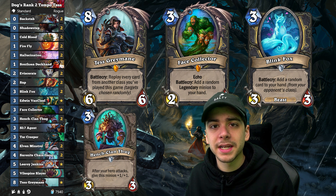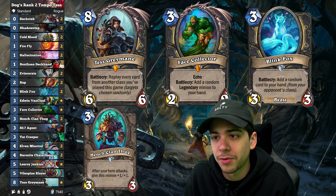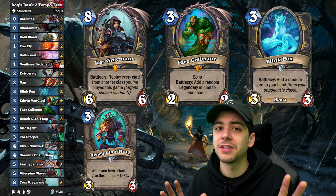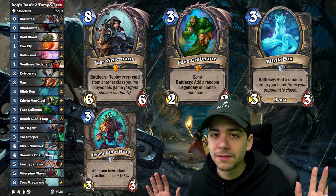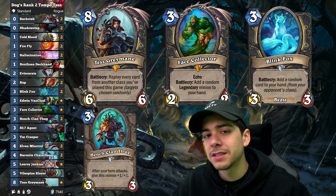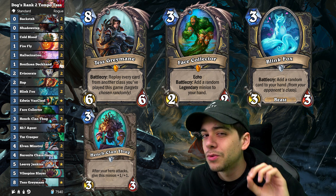Saps are great against big taunts again. And Hench Clan Thug is such a good 3-drop — it's a 3-mana 4/4 at the very least, because usually you're going to dagger up on turn 2. It gets out of hand really fast. It is a little more expensive at 7,900 dust, but if you've got Face Collector and Tess this might be the go-to for you. Some people are running Keliseth instead of the 2-drops, and that has its place, but if you're seeing a lot of big taunts, Sap might be better. Dog hit rank 2 with this variant, so definitely try it out.